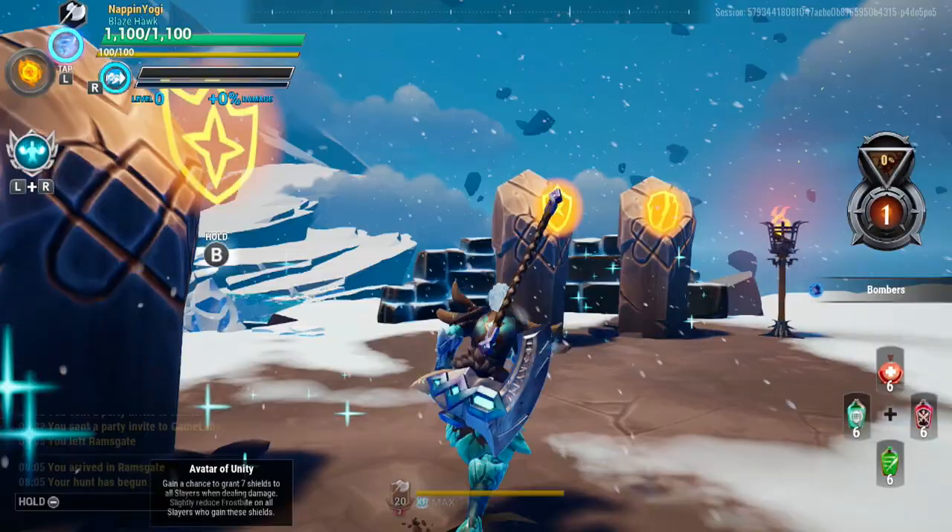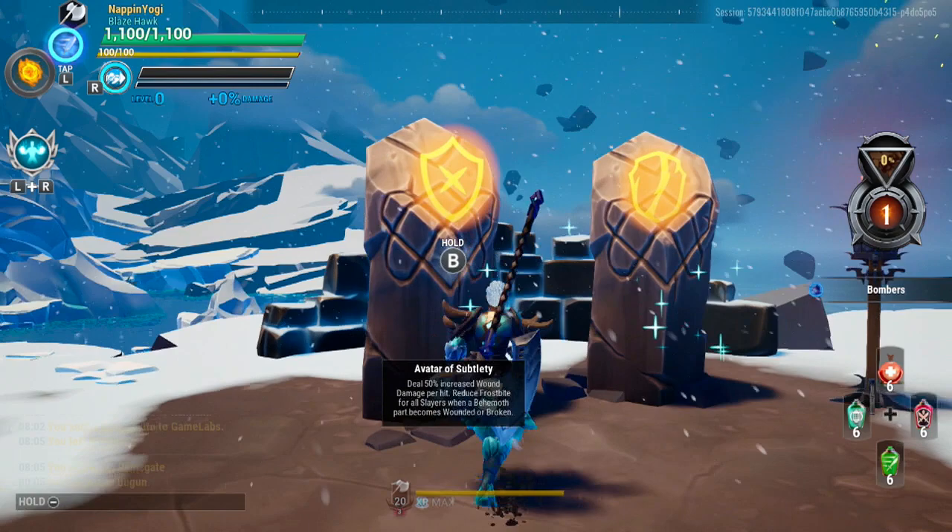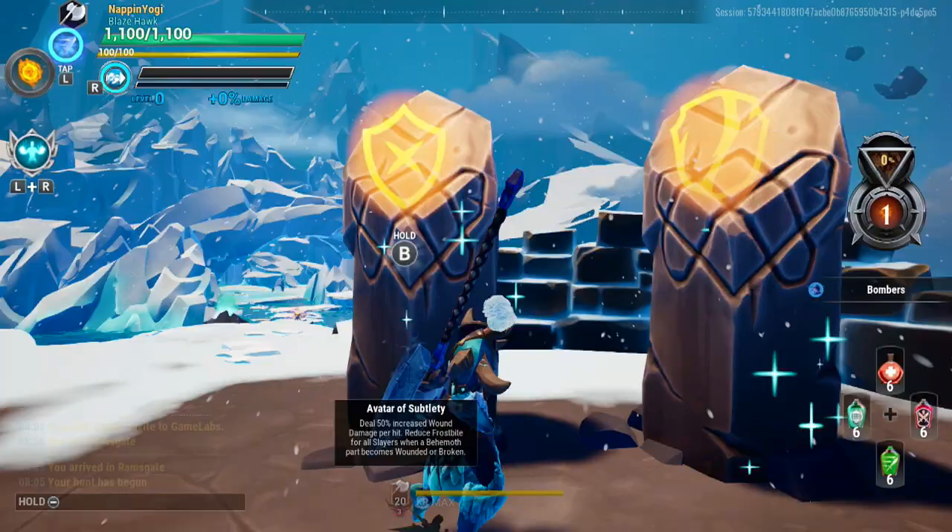Avatar of Subtlety deals 50% increased wound damage and reduces frostbite when behemoth parts are wounded or broken. The next one is the Avatar of Unity, which grants seven shields that reduces frostbite on slayers that already have a shield.